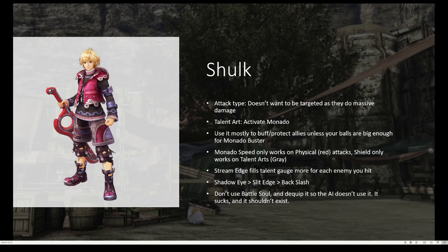Shulk, the main character obviously, he's an attack type to me, because he doesn't want to be targeted because he's going to be in the back doing more and more damage. His talent art is called Activate Monado, which basically sets him up to do more Monado arts.